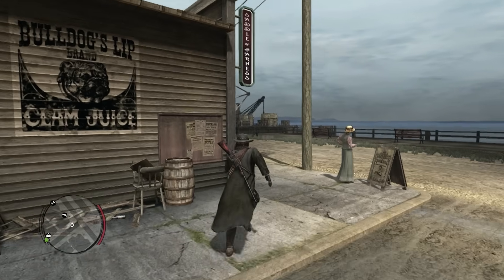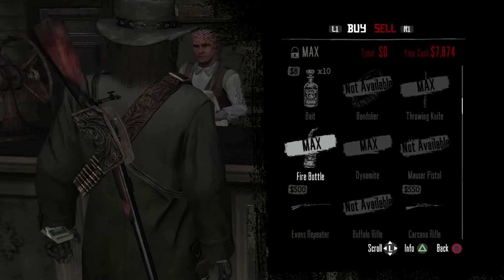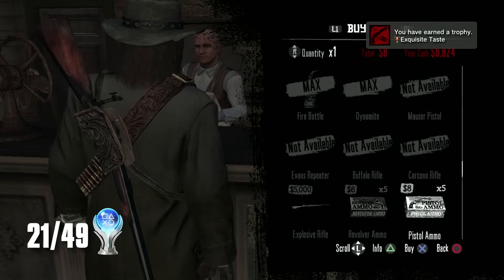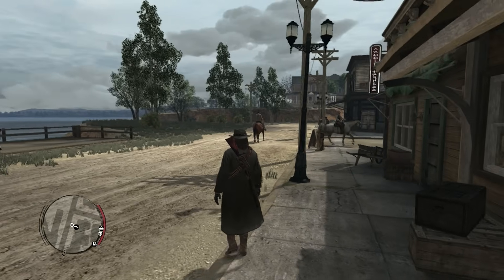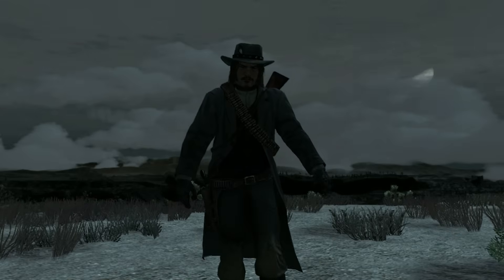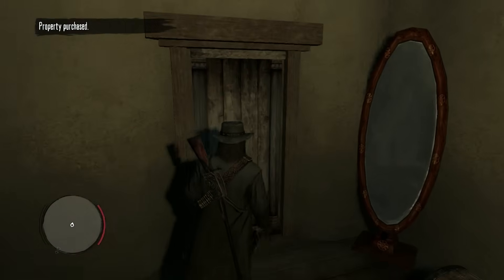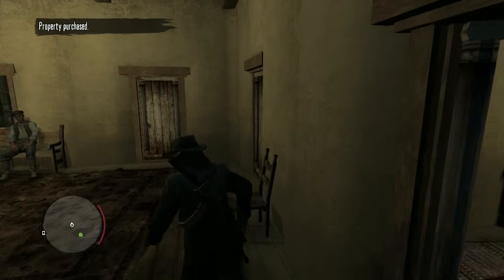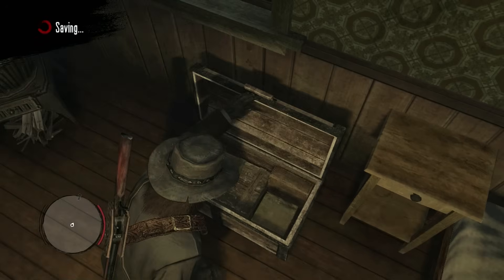What good is money without something to spend it on? So let's go grab ourselves the finest firearms in the West. Jack Marston doesn't settle for Cattlemen revolvers — he is a man of exquisite taste. The Mauser, Evans Repeater, the rifle that killed JFK — you can't get a better collection than this. On top of exquisite weaponry, the OG Red Dead Redemption also allows you to purchase houses. I understand why they couldn't add this to RDR2, since you spend most of the game running from camp to camp, but it could have been an option in the epilogue or Red Dead Online.